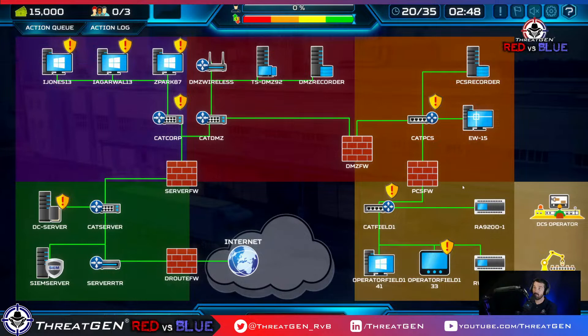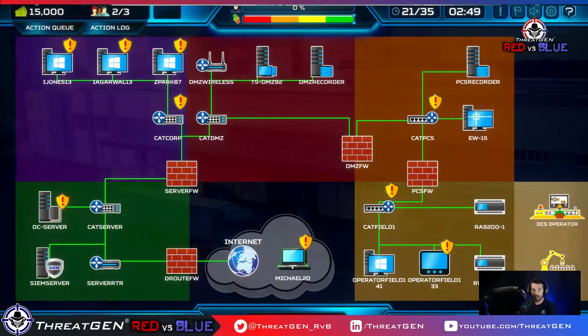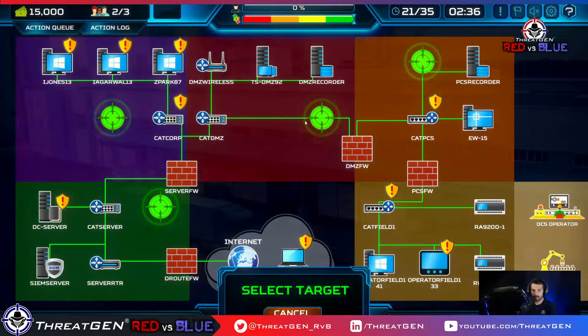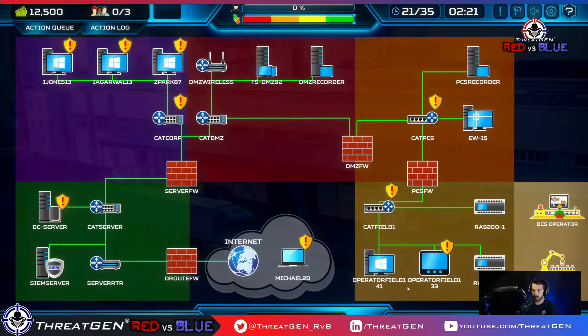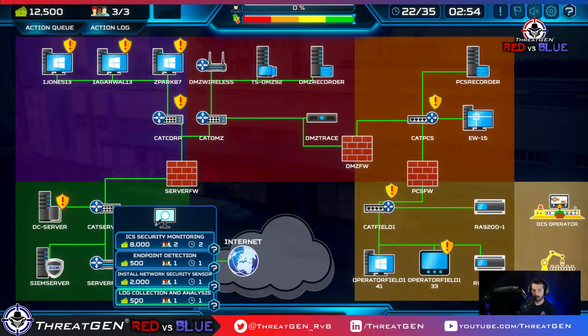Questions are coming in — this is good. There's a sticky note with a password written on it — gross. Continuing on: control 14, security awareness training — my favorite. Let's roll on that. But first we need NIDS installed in this environment. Let's do NIDS everywhere and knock that out. Let's keep going.